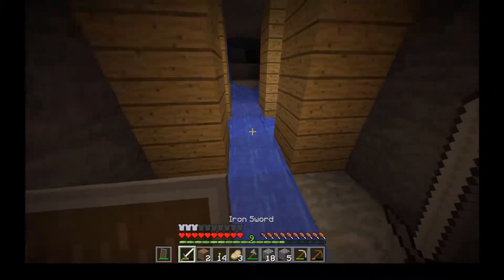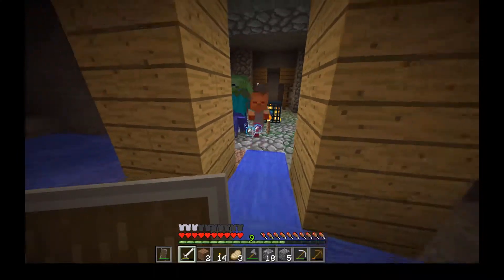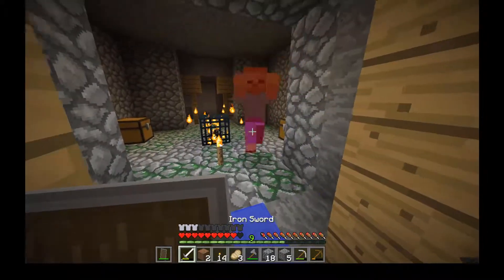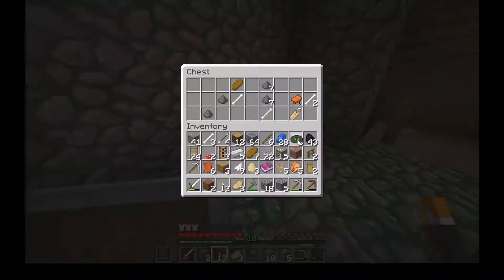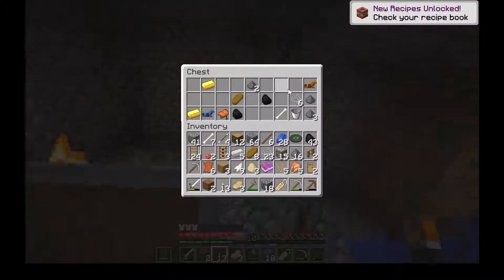Actually this water is nice. Got a music disc, got a saddle, I can get rid of dirt. Gunpowder is nice. We've got bread, bones, a name tag — what do we not need? Gravel. We've got diamond horse armor, some gold, string.